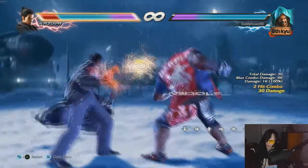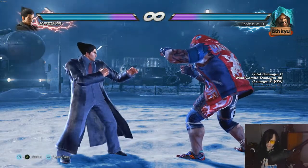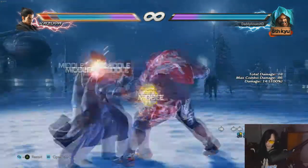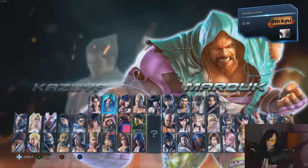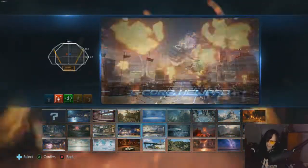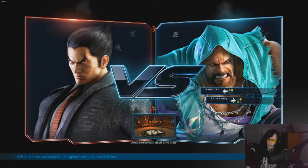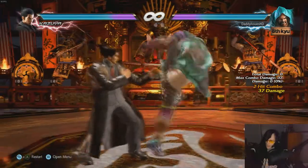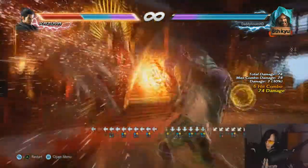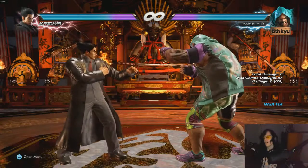Marduk has a back-forward 1+2 which does quite a lot at the wall — I think it's his max damage wall combo. His wall damage output is absolutely insane. I'll show a simple combo to get to the wall to demonstrate why he's so scary there, because he can also grab off the wall.